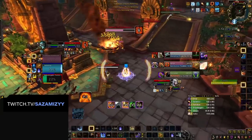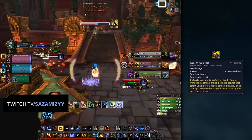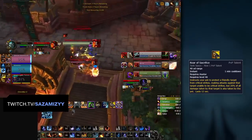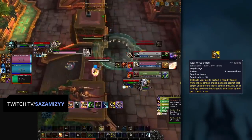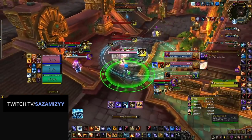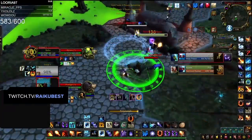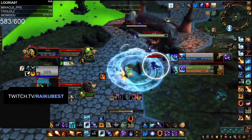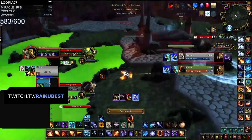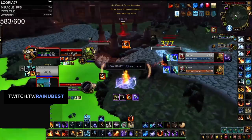The bane of a Fire Mage's existence is the Hunter ability Roar of Sacrifice. This ability, provided by the Hunter's pet, makes the target completely immune to critical strikes — which makes your Combustion basically worthless. As a result, whenever facing a Hunter you're going to have to play around this, either by hoping the Hunter wastes it (which is unlikely) or by CCing the pet. Dragon's Breath, Ring of Frost, and Polymorph are all great tools to keep the pet from being able to Roar of Sacrifice your kill target. Always consider how you're going to play around it before wasting your Combustion.